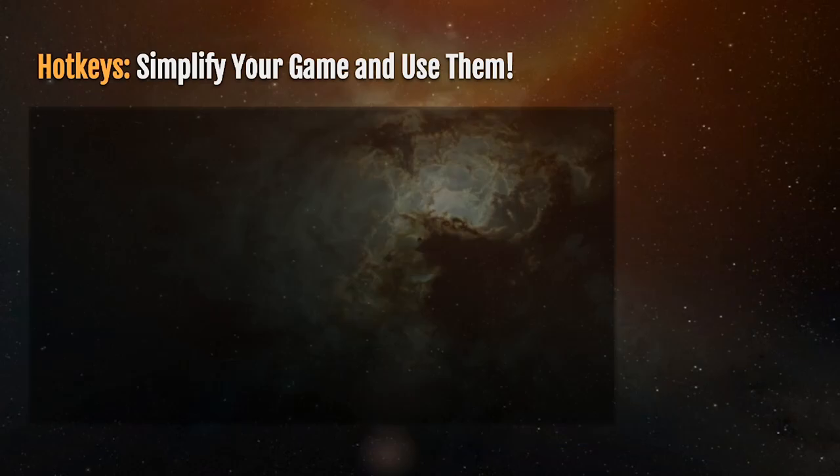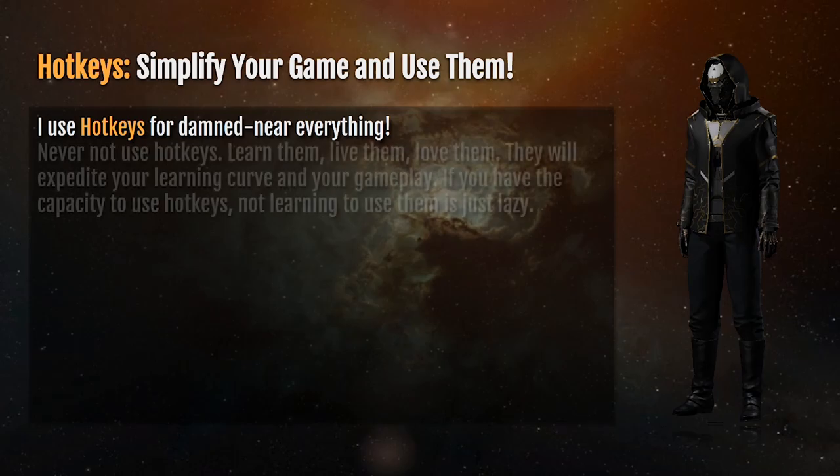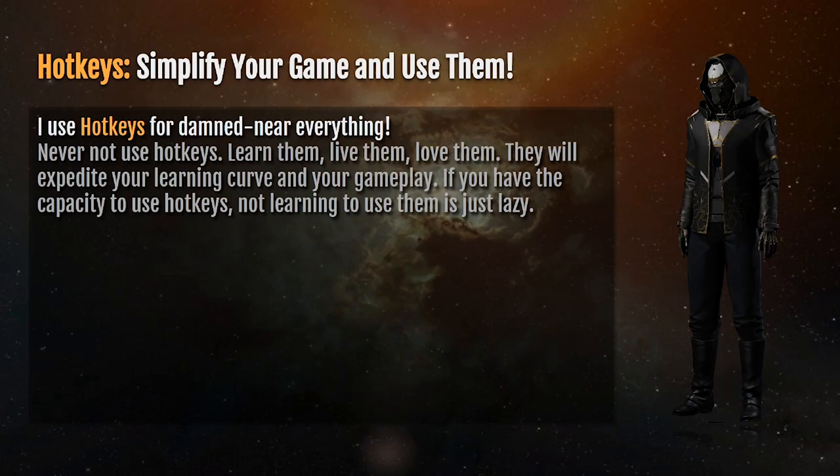You'll notice I don't have a lot of the super common elements like the Character Sheet in my Neocom, and there's a good reason for that. Also, I apologize — I sound super stuffy right now because I'm currently fighting off a cold. The reason you don't see those common windows in my Neocom is because I use hotkeys for damn near everything. Never not use hotkeys. Learn them. Live them. Love them.